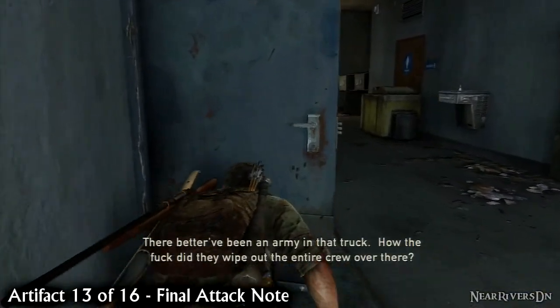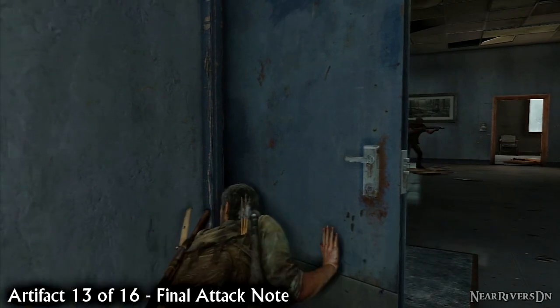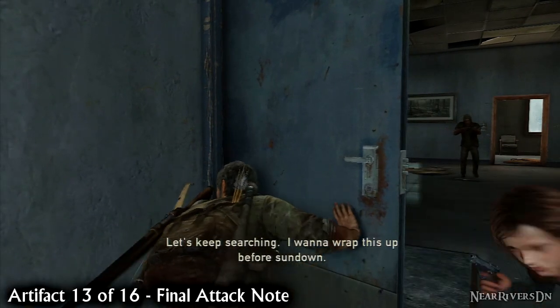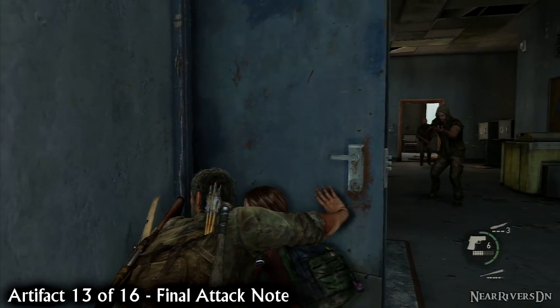Just after you and Ellie see the hunters' truck, you'll have to climb some stairs into the building above. Either kill or avoid the two patrols and enter the office in front of you. You can find the final attack note beside a desk.